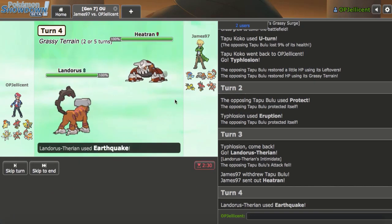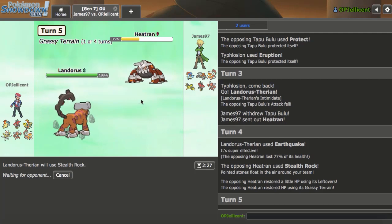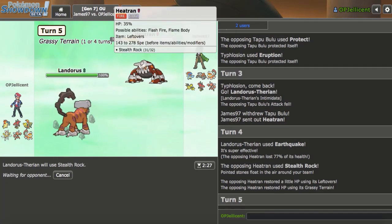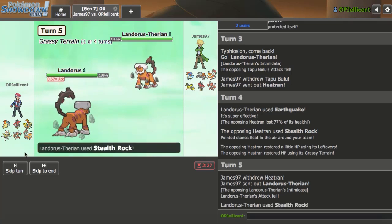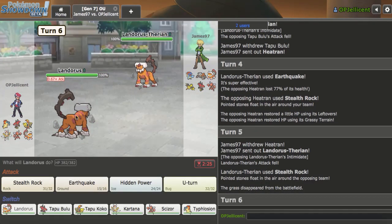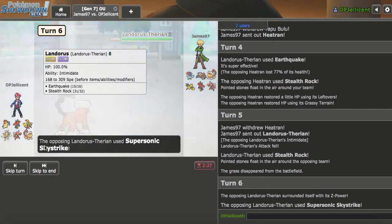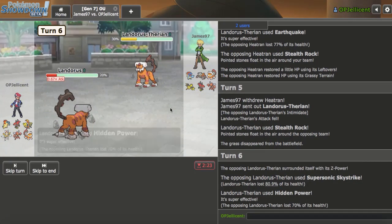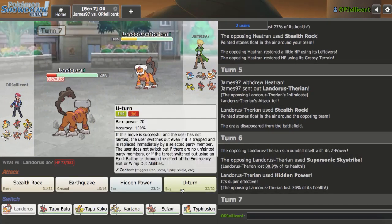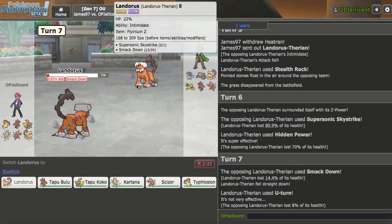I'm going to Earthquake initially in case they want to stay in — as they do — and give me 77%. That's really good, especially because I can follow it up with my own Rocks and basically pressure Zapdos now for Kartana, which is really good. Landorus comes out. I'll take the time to Hidden Power Ice it for my Kartana's Leaf Blade. I'll live anything right here. They may go for a regular Fly, so I'm going to U-Turn out. Smackdown puts me in range of their Stealth Rocks, which is a little tough.